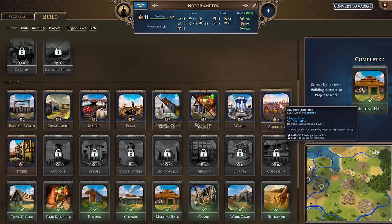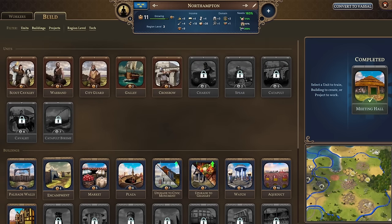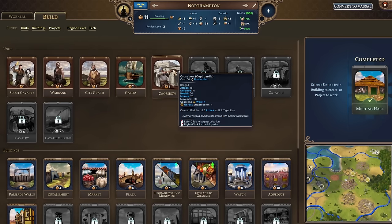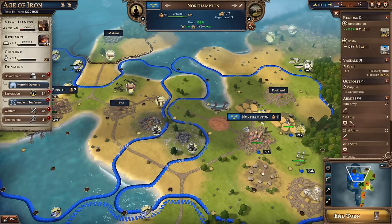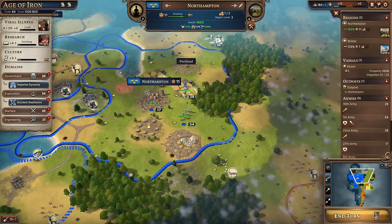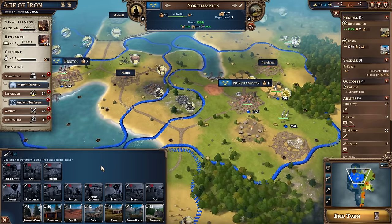A region is idle - we've got the meeting hall so now we're getting diplomacy XP. Northampton's needs are looking pretty good. An aqueduct provides sanitation which is looking okay. Maybe let's get a market or an encampment for warfare XP - when we train units we'll get some warfare XP. Because we are going to need to train up some fighty people at some point. Let's do an encampment for Northampton and then get a crossbow unit in, because somebody's going to come along and get rowdy and we'll have to defend ourselves.